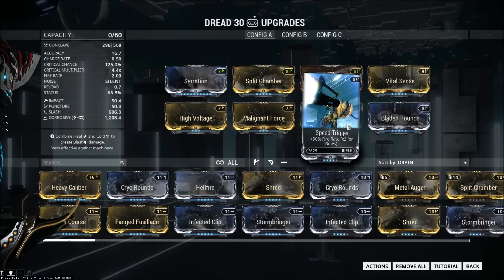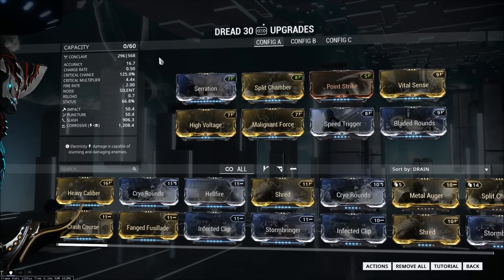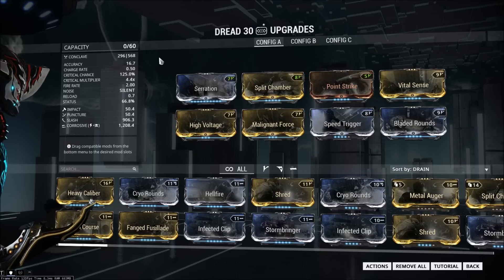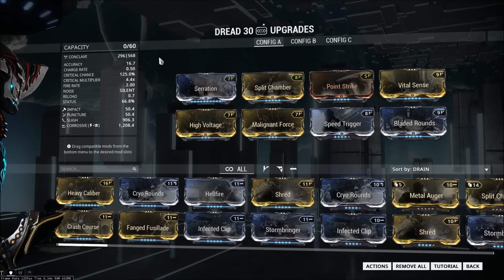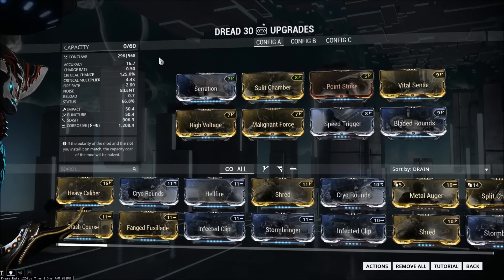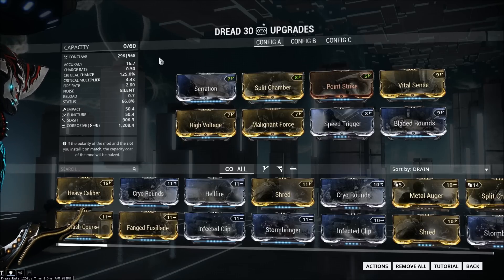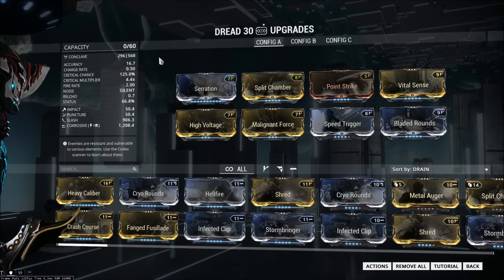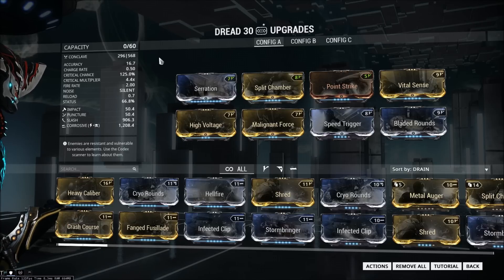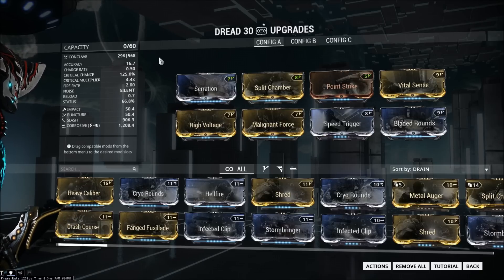You can build this bow just to do obscene damage. Set up like this, this bow can already red crit. The Dread pre-Shadow Debt was one of the weapons with a pretty consistent red crit chance. Post-Shadow Debt you can make it ridiculous by adding Argon Scope if you just want to see red crits all the time, but you don't really need to do that.